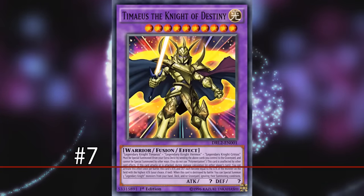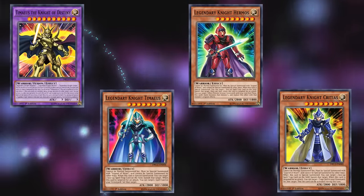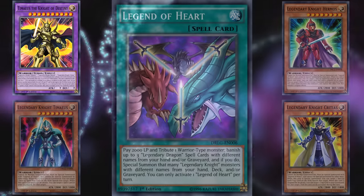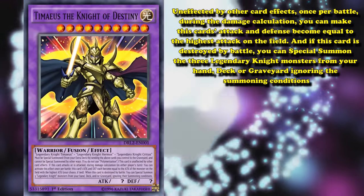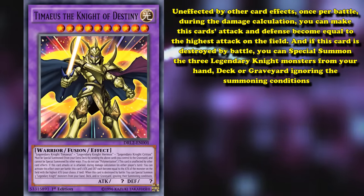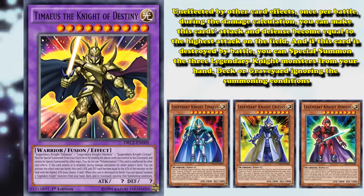At number 7 we have Timaeus, Knight of Destiny. This card can only be summoned from the extra deck by sending 3 Legendary Knight monsters you control to the graveyard, and each of the Legendary Knight monsters are level 8 monsters which in themselves require a convoluted summoning requirement. Its effects are: it's unaffected by other card effects; once per battle during the damage calculation you can make this card's attack and defense become equal to the highest attack on the field; and if this card is destroyed by battle, you can special summon the 3 Legendary Knight monsters from your hand, deck, or graveyard ignoring their summoning conditions — so it floats into the 3 monsters that brought it out.